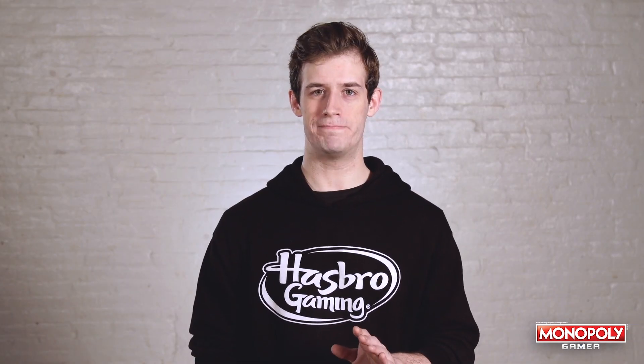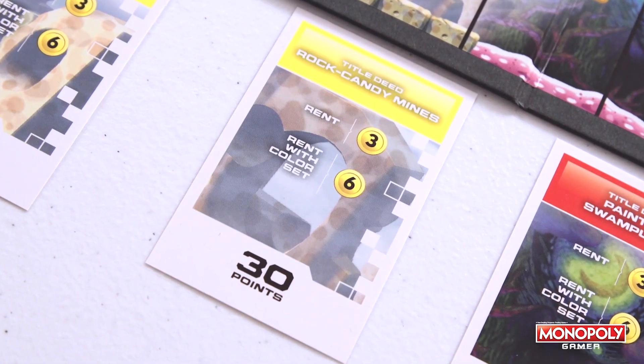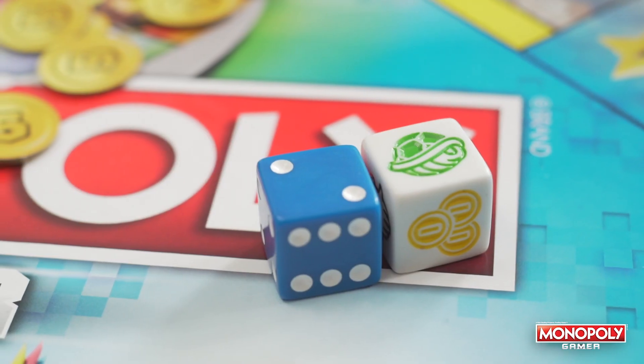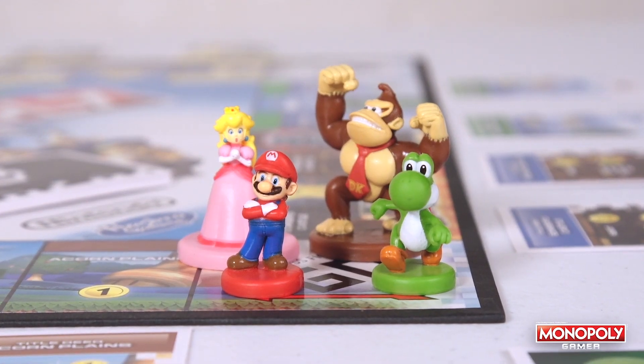Here's what you get with the game: a game guide, title deed cards for cool Super Mario levels, character and boss cards, reminder cards, coins which replace money, a numbered die, a power-up die, and cool Super Mario character tokens.